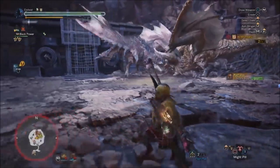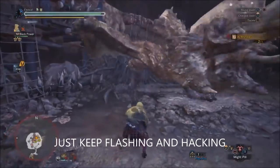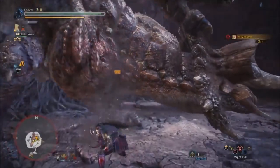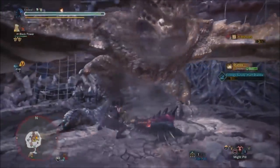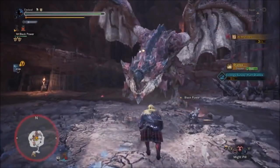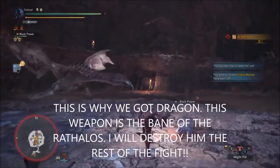Remember the golden rule: flash and hack. We did a lot of damage to the Diablos — I'm not worried about getting hit, I've got a Vitality Mantle, just keep attacking. And he's dead. There's no time for a eulogy — it's now time to kill the Rathalos. That's why we brought Dragon element, because we're going to destroy this guy really, really bad.